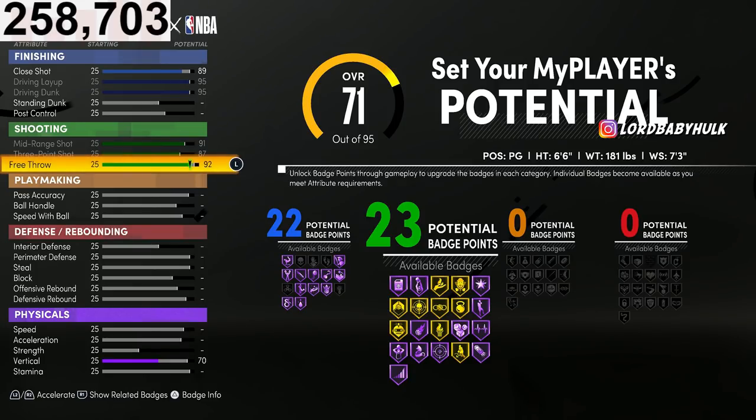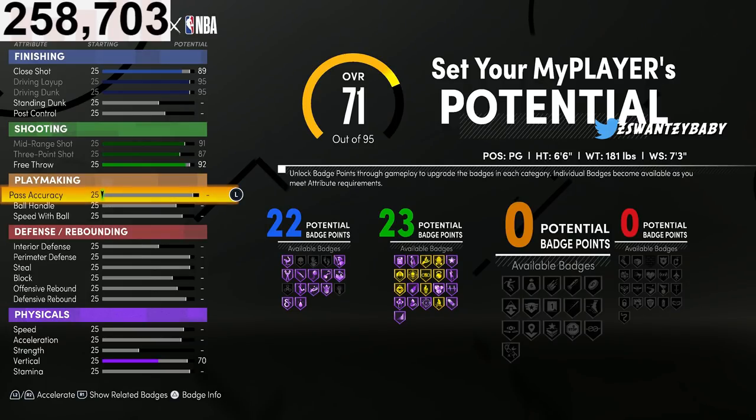This is the revitalized lock build that I already previously posted. This one is better because you unlock Intimidator. You don't need playmaking as a lockdown. If you play with comp people on a comp team, if you've ever seen a comp stage game, the lockdown never touches the ball. The only time he touches the ball is on a fast break.